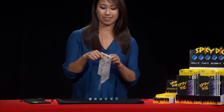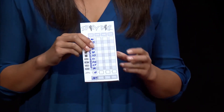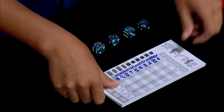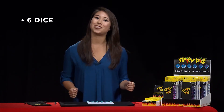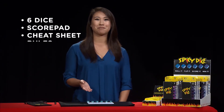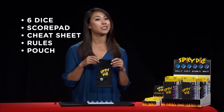The full rules are on the back. The score pad is good for over three hundred plays, but you'll never run out because you can download and print extra score sheets at home from our website for free. Before you go, let's take a quick look at what's inside the box. You get a set of six 100% pearlized acrylic spicy dice in your choice of one of four cool colors. You get the score pad, cheat sheet, rules, and the pouch. It's big enough to hold everything — score pad, rules, and dice. Just grab it and go.